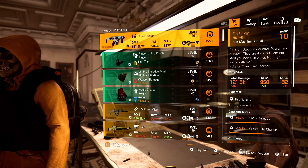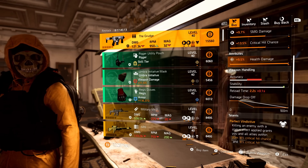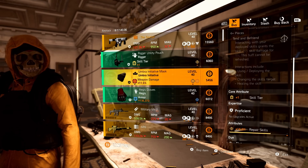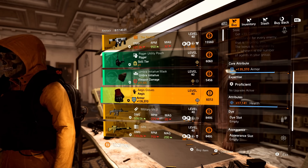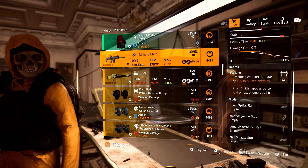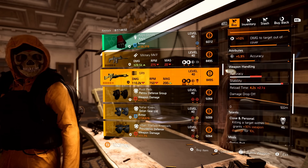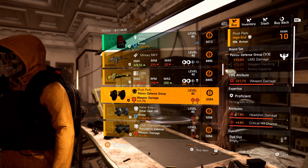Starting with the Grudge — this is the named Banshee SMG with max health damage and Perfect Vindictive. Moving on to the gear set items, we have a Rigger Holster with repair skills, Umbra Mask with skill haste, and Aegis Gloves with health. For high-end items, we have a Military MK17 with Flatline and swap speed, and a GR9 with max LMG damage, accuracy, and Close and Personal.